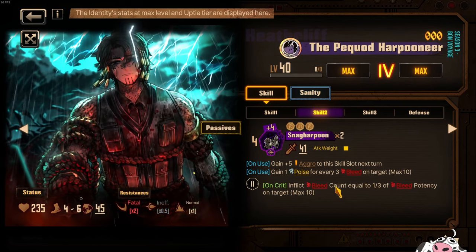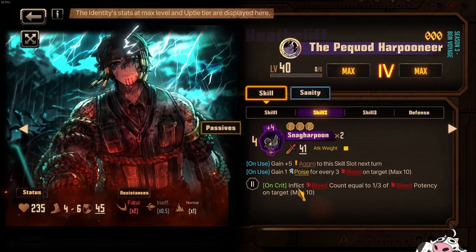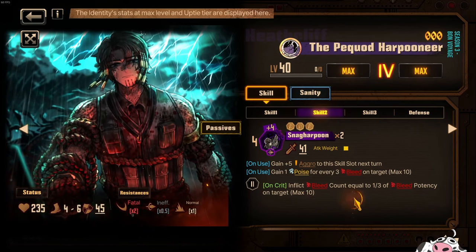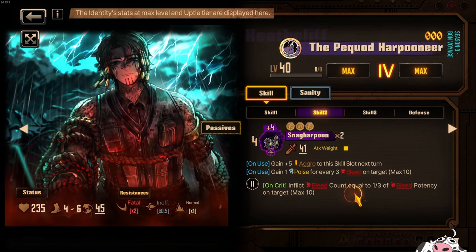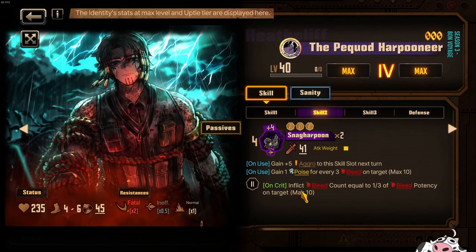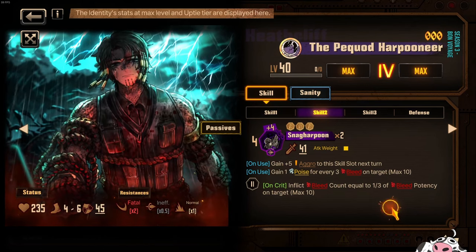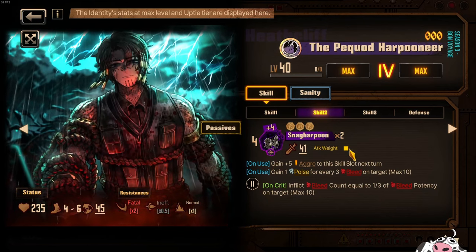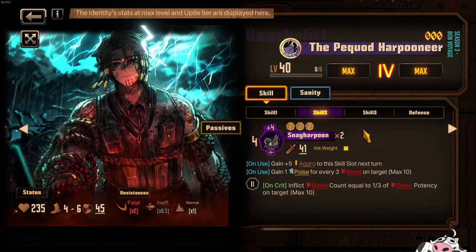They added all these limiters because without them it's going to be crazy amounts of broken. Since the max is 10, you need about 30 bleed potency on the target to inflict 10 bleed count. So 30 is the optimal number for this character — the poise part also requires about 30 bleed, since you need 30 bleed to get 10 poise. So you're going to have to start stacking that bleed, and hopefully Ahab and Pip will help shore up whatever bleed we might be missing right now.